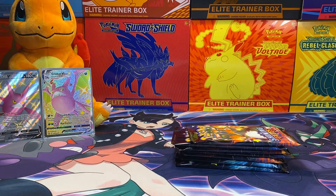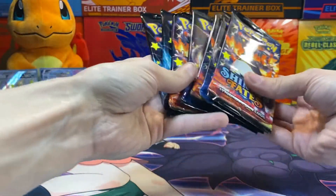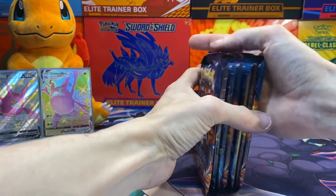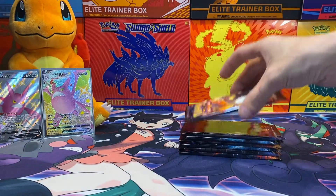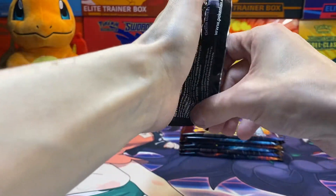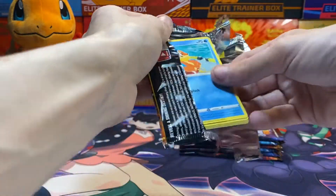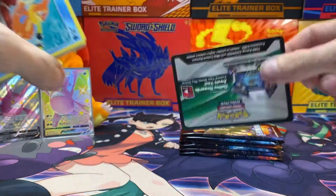I was slightly off — we have eight total cards left, not counting full art trainers and the shiny vault. Those being Cinderace VMAX, Luxray, Morpeko VMAX, Morpeko V, Crobat VMAX, Ditto VMAX, Greedent V, and Alcremie V. Then we have about four full art trainers still needed — I know we got the Caress one, Bird Keeper, Poké Fan, and the Eevee costume.